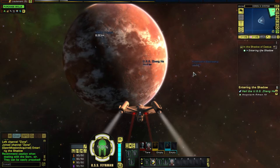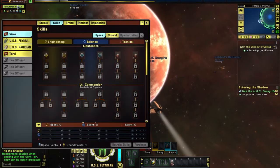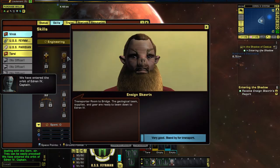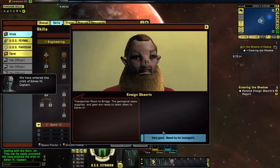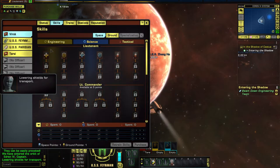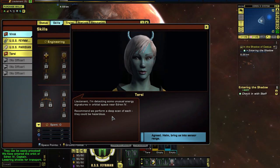Makar Frigate, Kulshedra Battleship. I should purchase my skills — I have skill points to distribute here. The geological team, supplies, and gear are ready to beam down to Eldrin IV. Let's beam down and then handle the skill points. There are unusual energy signatures in orbital space near Eldrin 4 — recommend we perform a deep scan of each. Could be hazardous.